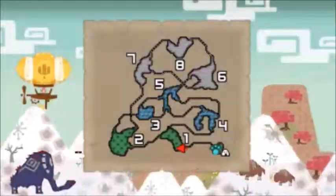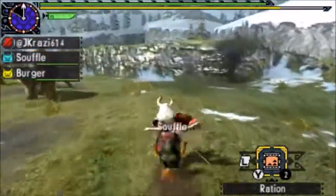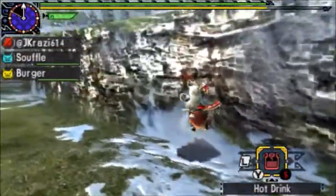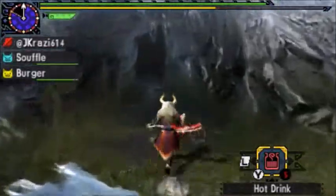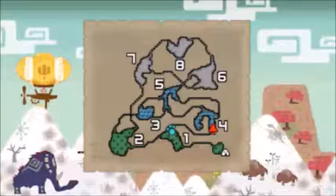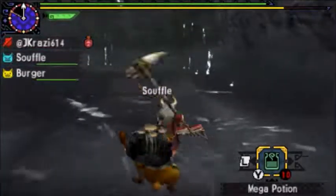Hello everyone, this is jcrazy614 and I'm working on another episode of my Monster Hunter Generations monster showcase. Today is going to be Lagombi. He's a three-star quest in the village and for the online hub he's a one-star, and he would be one of your key quests — I believe he's a key quest for both three-star village and one-star hub.